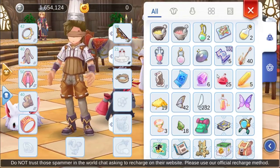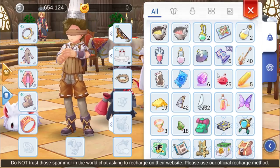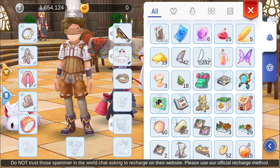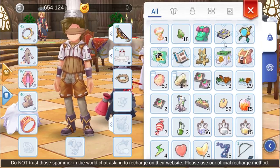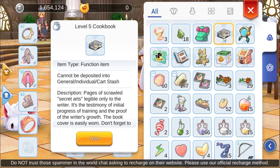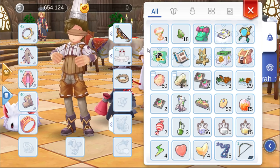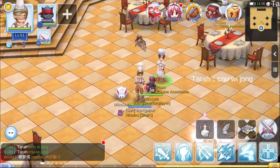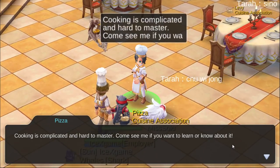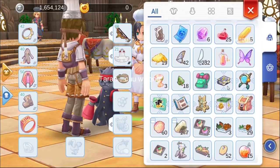Yeah, from some request today, I'm going to show how to cook in Leglock Mobile and share some tips on how to level up fast. At first, how to unlock the cook skill. You'll get this book and food store item — the cookbook. To get this cookbook, you need to talk to this NPC, and you will get the cookbook and food store item.